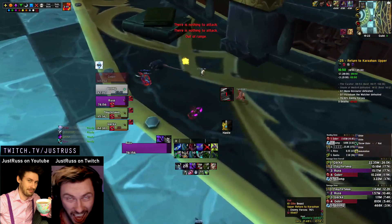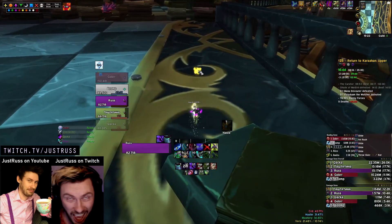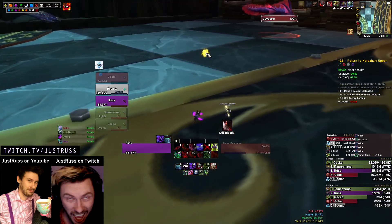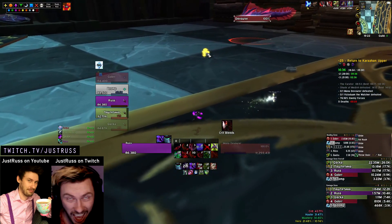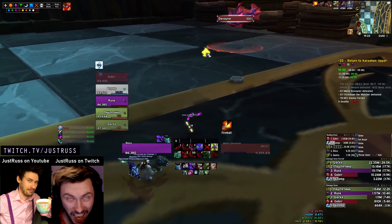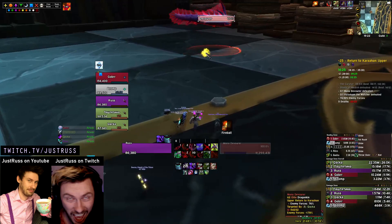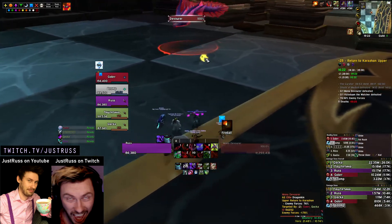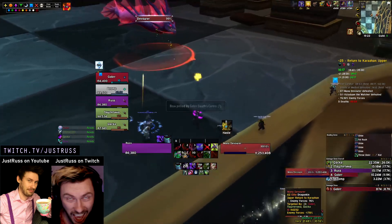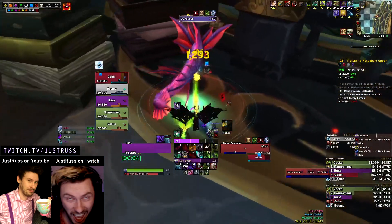Be super careful on Medivh and be careful on this section — you can just hug the right side banister and you should never pull any of these books, rats, or anything. You don't want to take any of this trash because it's way more hassle than it's worth. The mana worms after this boss give so much percentage. There's not that much trash in this dungeon in Upper Karazhan — that's why you skip the Wrathguard and things like that. You basically skip as much as you can because you're going to take the AoE mana worms after this boss.